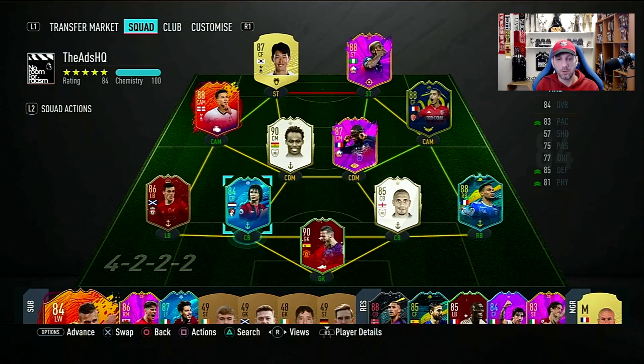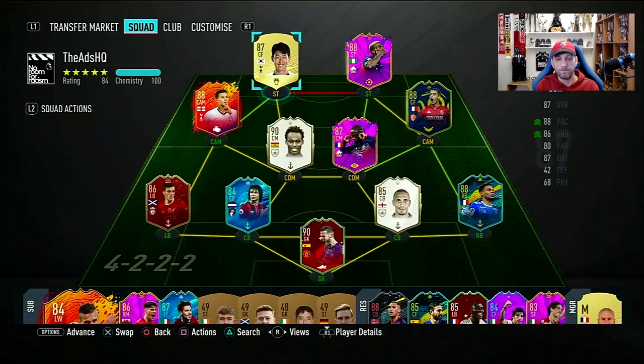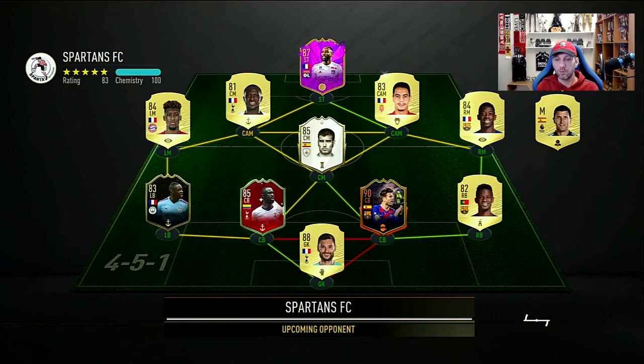All in all, it looks like a really, really nice card, especially for a Prem center back. I'm really excited to get him into the team. We get to use some other special cards and this untradeable one that I have had for a while and played mainly as a sub. So let's go into a couple of games and try Nathan Ake out.